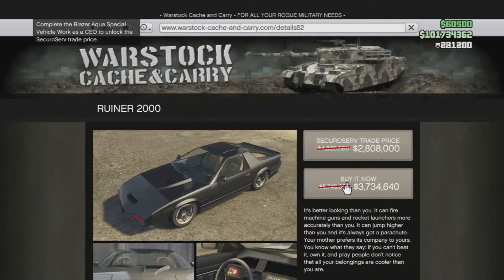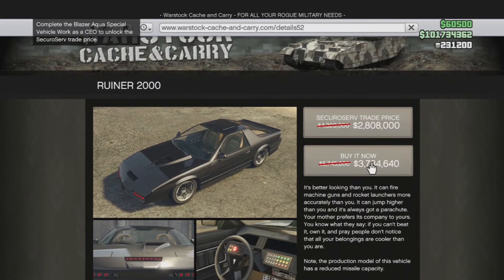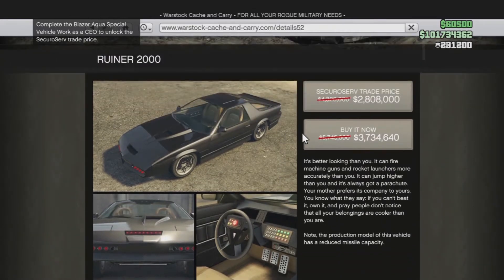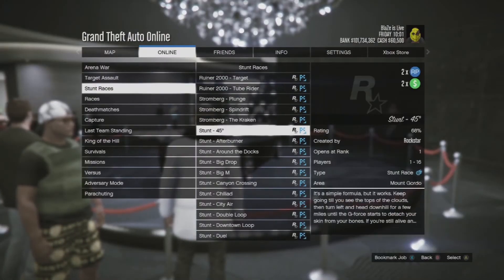They keep pushing the Ruiner 2000 on discount again. It's usually 5.7 million but it's down to 3.7 million right now, and if you have the trade price you can get it for 808,000. I think I just gotta get this car since they keep pushing it. If we can get 75 likes on this video, I'll buy it fully upgraded.